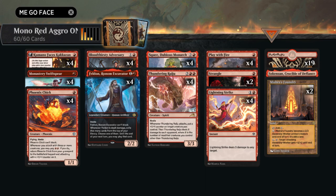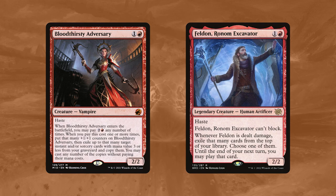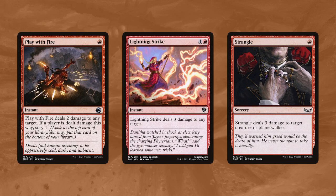One of my favourite things about this deck is its curve. We start off early with Kamano Faces Kakazan, Monastery Swift Spear and Phoenix Chick, before hopefully chaining into Bloodthirsty Adversary and Felden Ronom Excavator, and then curving out with Squee and Thundering Raiju. Supporting our hasty ensemble we've got Play With Fire, Lightning Strike and Strangle to give us a bit of removal to lead the way for our creatures or to just finish off our opponent.